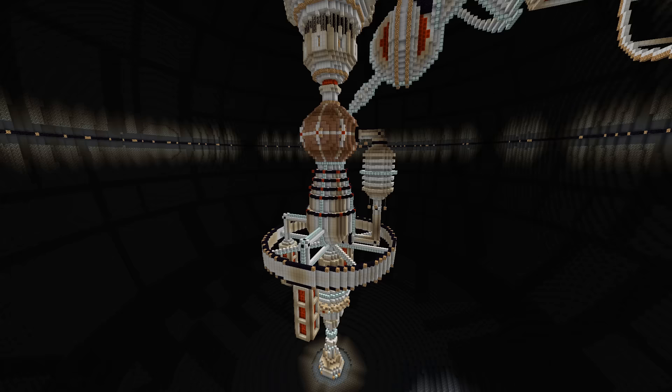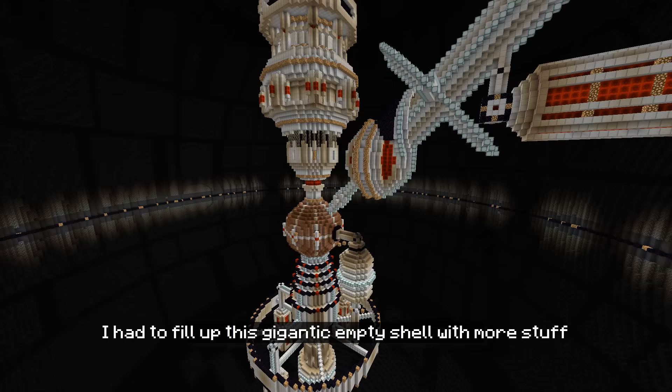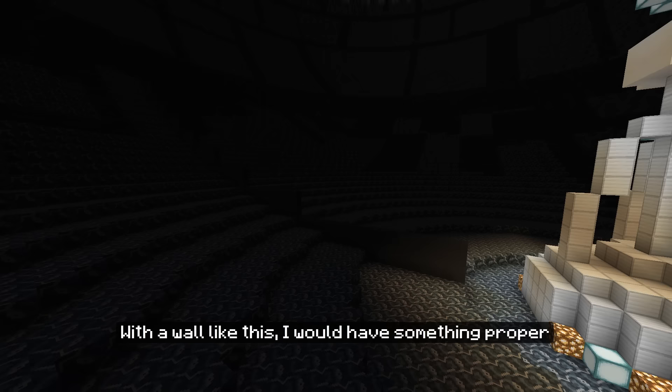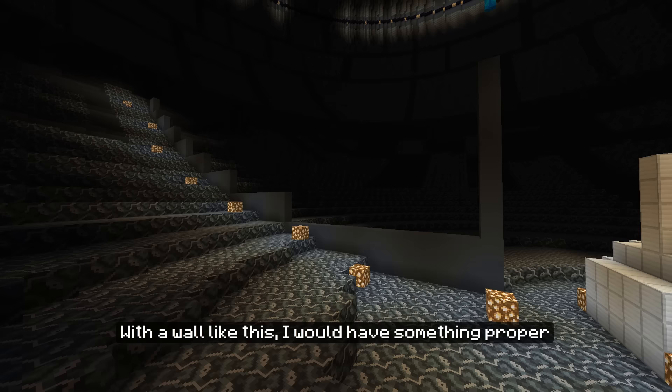Now I stood before a big problem. I had to fill up this gigantic empty shell with more stuff, since a proper Death Star certainly is made of more than just a poor little iron pillar in the middle. That's why I decided to make an inner wall running right through the middle of the Death Star. With a wall like this I would have something proper to attach the next structures to.